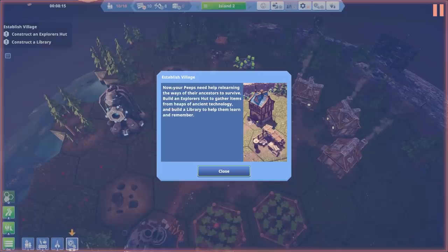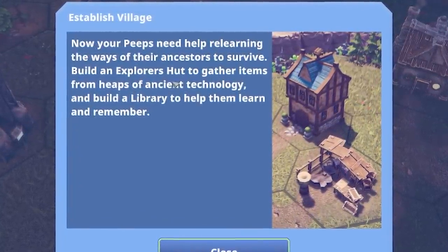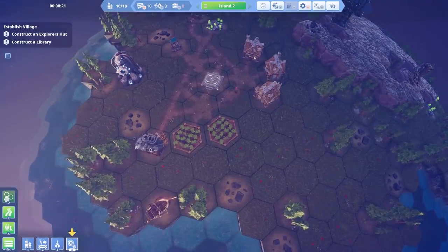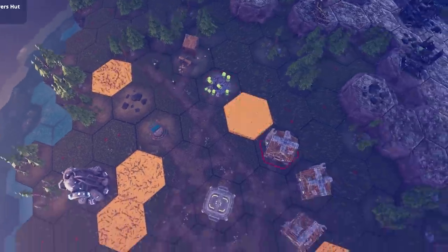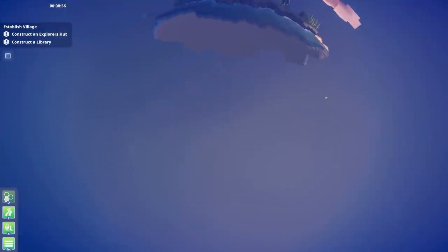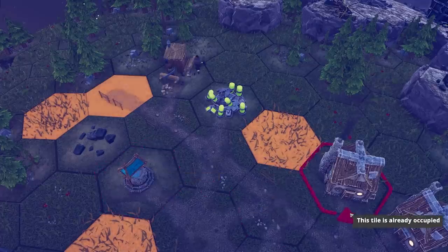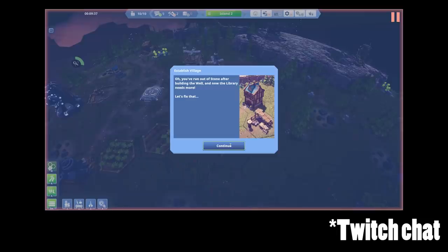Your peeps need help relearning the ways of their ancestors to survive — build an Explorer's Hut. That's how I get all the stuff, the ancient technology maybe. Build a road system first — I don't want to get penned in, so I'm going to build a little bit of road. It's bloody dark though. Oh my god, what happened to this planet? I thought they were hiding underground — there IS an underground!